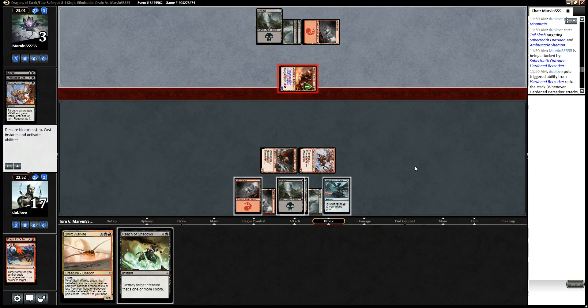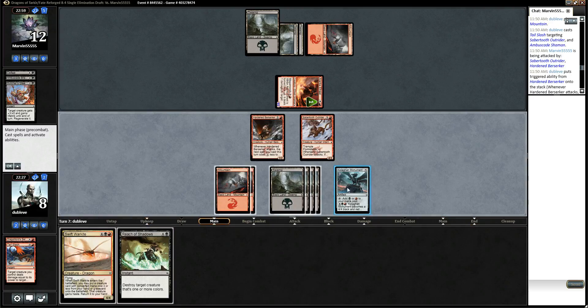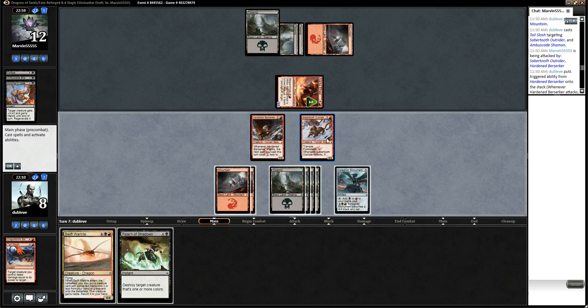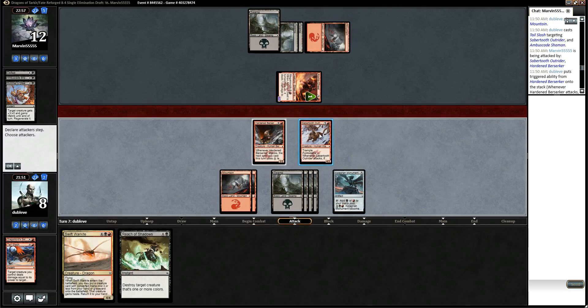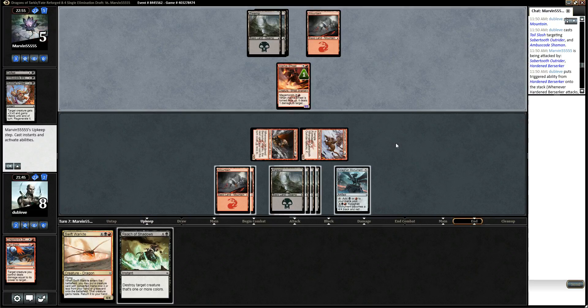He gets to gain 9 and do 9 to us — now I really wish I had Reach of Shadows up. I can attack for 11, which is not lethal. I can play Dragonlord Servant off the War Kite and get in for 8, then have a War Kite back. I could attack for 7 and leave up this activation and a Reach of Shadows. I'm a little scared he's just going to go Temur Battle Rage on this and attack. I think the play is to just attack for 7 and pass the turn.